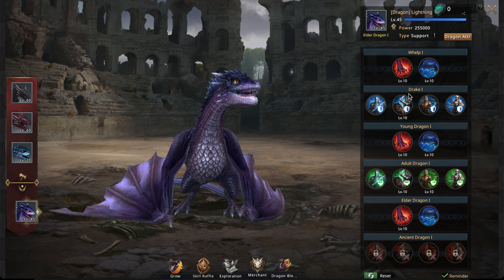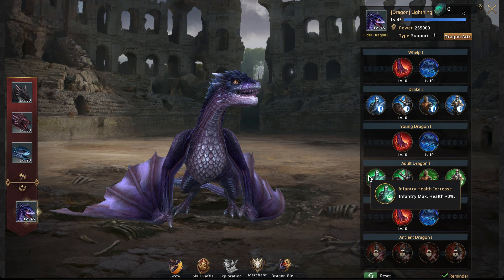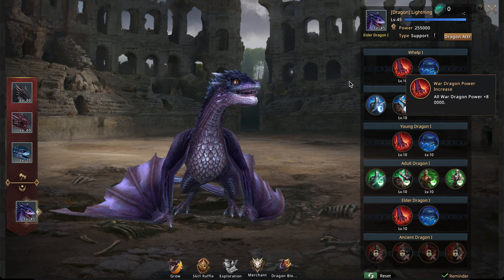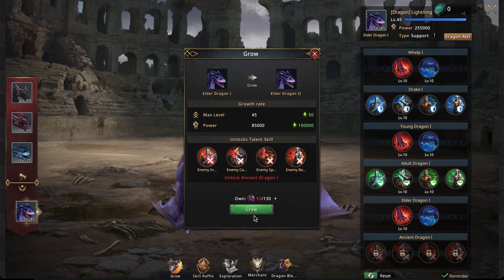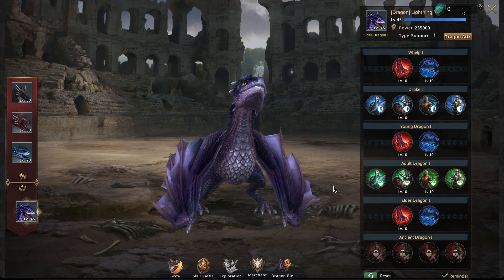Lastly, let's look at the Lightning Dragon, our support dragon. It passively gives all dragons more power and defense, and provides troops with defense, health, or a reduction in incoming attack. There's nothing else to it, but it's really helpful. You want to grow it as quickly as possible because growing it unlocks more talent slots, increasing the stats it provides.